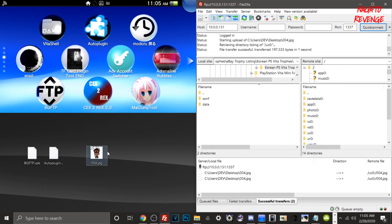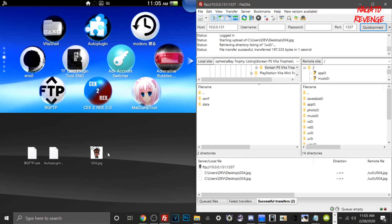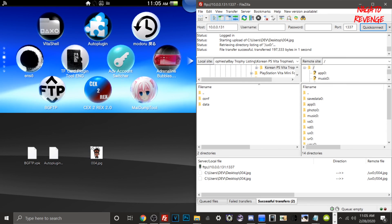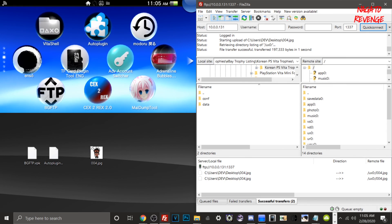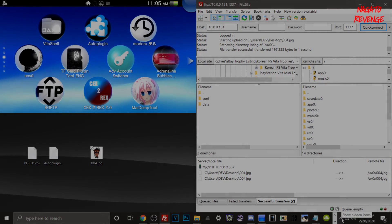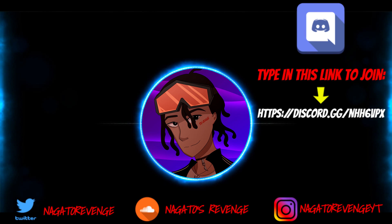That's essentially how to set up bgftp for your modded PlayStation Vita or modded PSTV — you can transfer files in-game as well as in Live Area. If you enjoyed this video, please leave a like, leave a comment, and if you have any trouble setting this up, let me know in the comments or join my Discord.